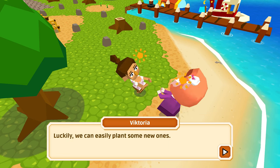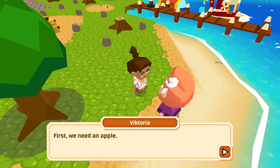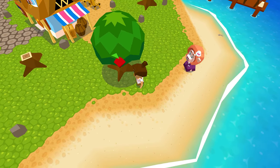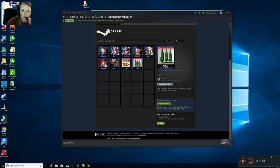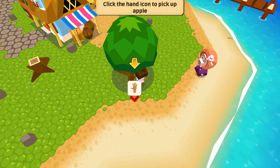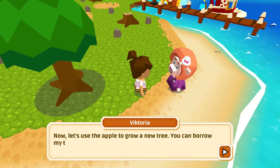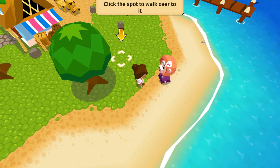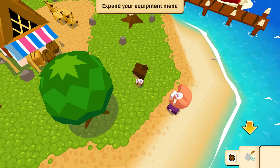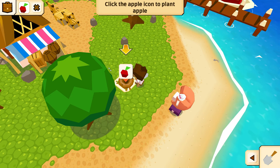This storm destroyed most of the fruit trees, but we can plant new ones. It says we need an apple. There's an apple — see up here it gives you directions, it says click the tree to walk over to it. We're going to click the hand icon to shake the tree and get us an apple. It says click the chat icon to talk. We're going to talk to Victoria — let us choose the apple to grow a new tree.